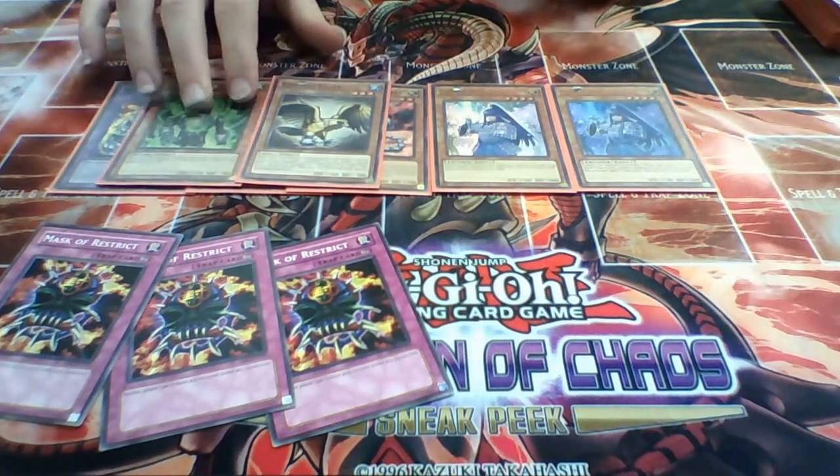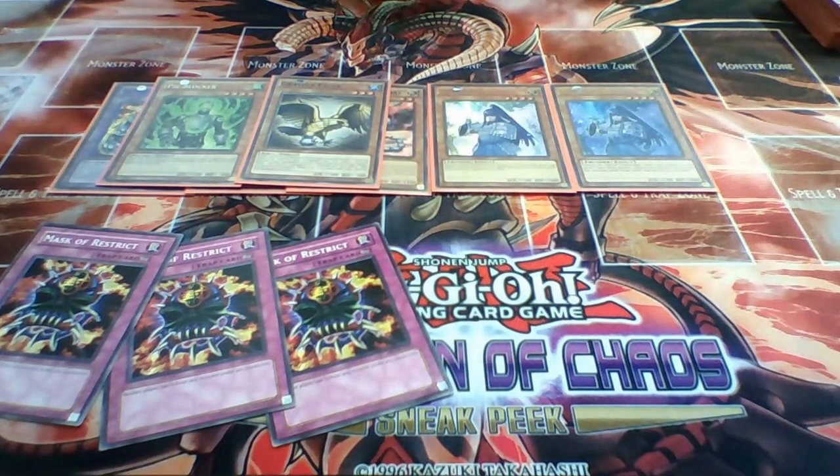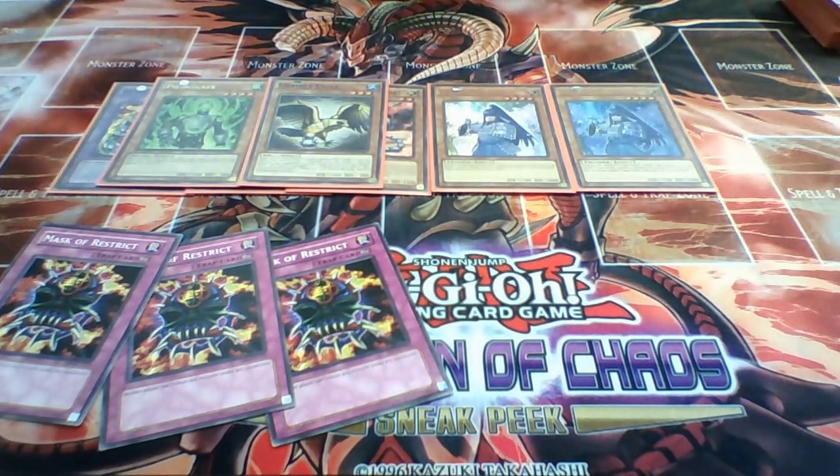One Graterl Eagle which I may switch for something else - it's mainly for my Mermail matchup to give them something they don't expect. I saw a tech on Olympia's channel recently - I think it was up this morning - of Aria the Melodious Diva, which could be up my street since I do like Melodious. But right now Graterl Eagle may be moved for Mask of Restrict, to be honest.